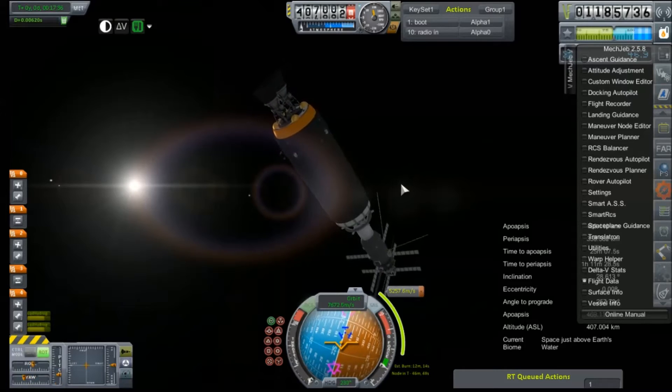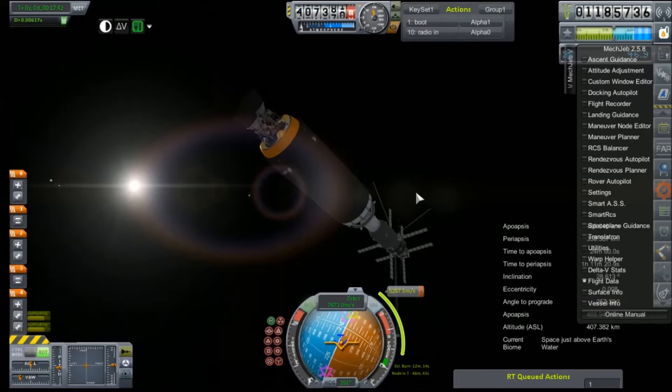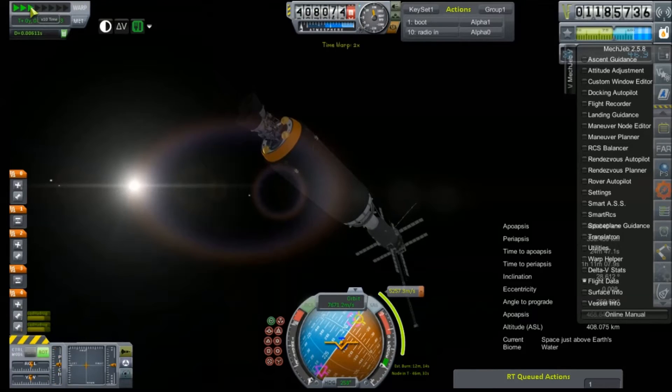I'm certain we have it between these two stages — we just might have to consider the possibility of an aerobrake, which is not at all what any of this was designed to do. And here I thought we were doing really well because we had so much left in these tanks after we circularized our orbit. Apparently not.